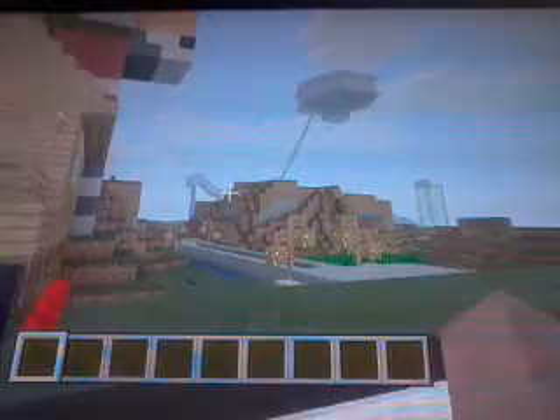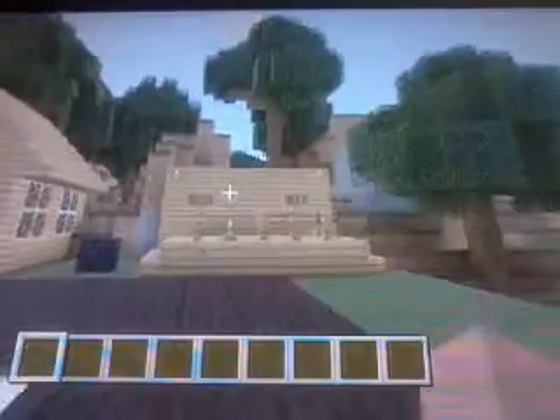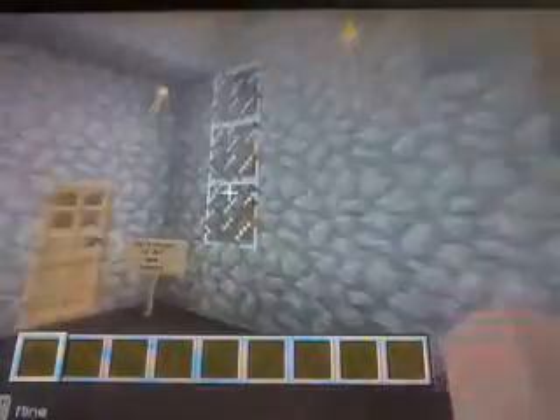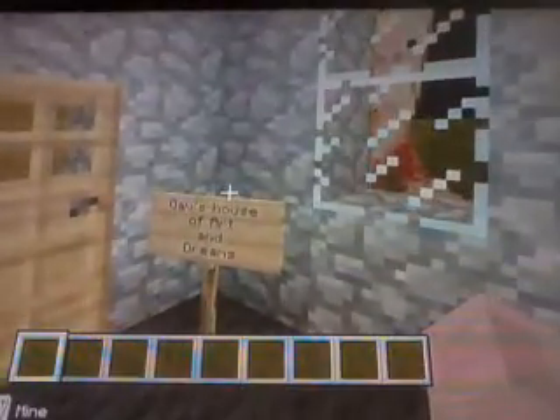When you spawn, you will spawn in near the shopping list. Some of these signs are not working now. This sign basically says censored, so that's a bit of a gay. We are going into Gavin's house then — Gavin's house of art and dreams.